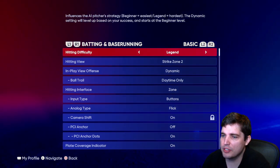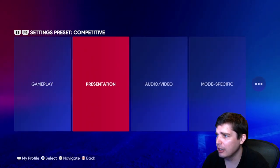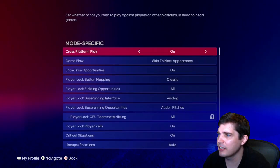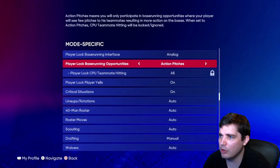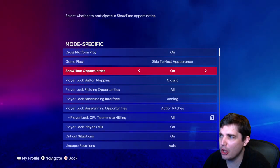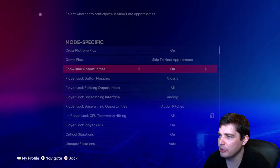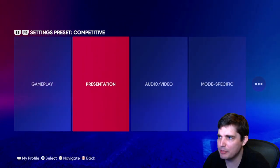That is all the settings. Presentation and mode-specific settings — these have basically no effect on gameplay. Mode-specific franchise stuff, Road to the Show game flow — I left all that on defaults because there's nothing really important there. Audio and visual — I turn the music off so I don't get hit with DMCA.